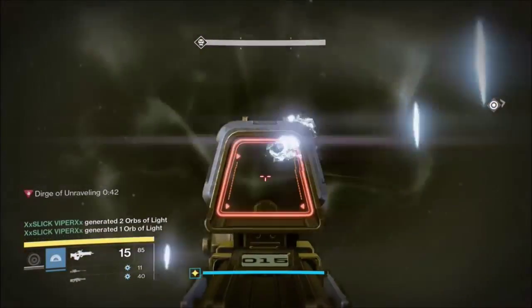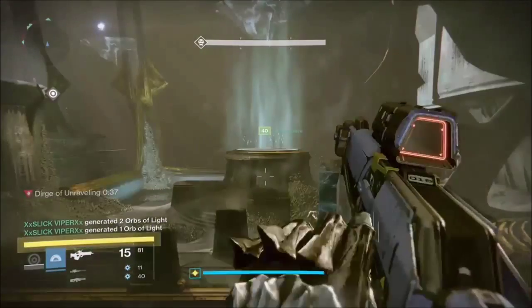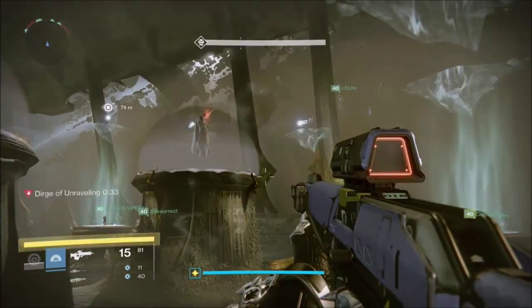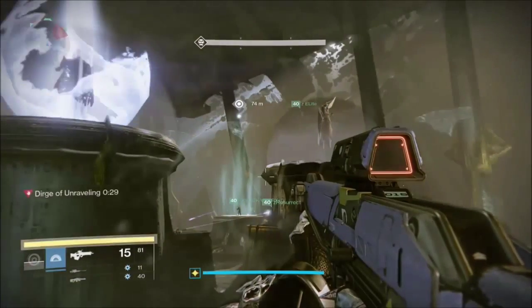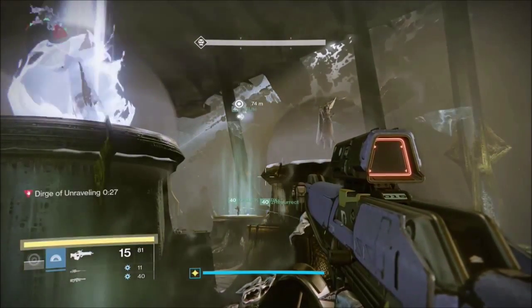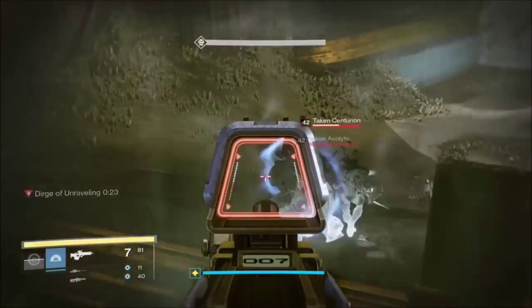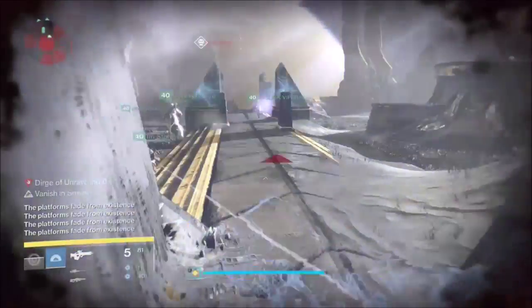When you first spawn in, somebody will be 'torn between dimensions,' which basically gives them a cloak ability. That also means they have to grab the relic — or bond, whatever it's called — as you can see my friend grabbing right now. Once you get that, you have to slam it into the wizard's bubble that is not flaming.